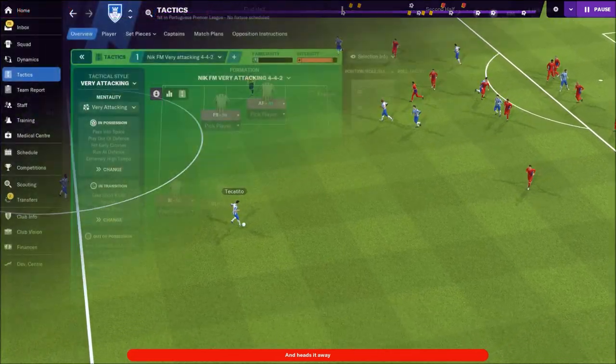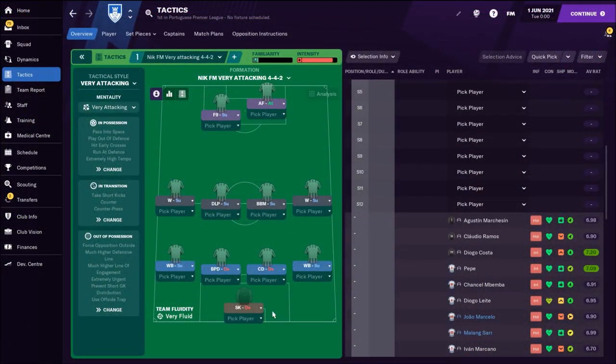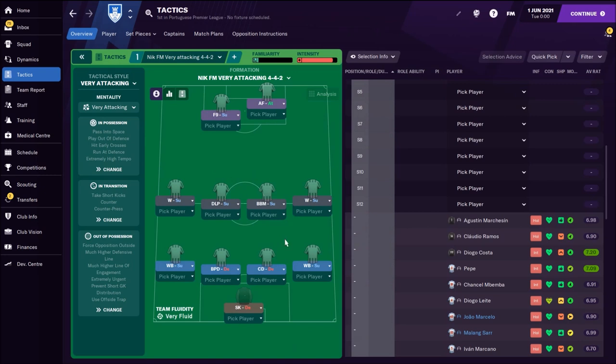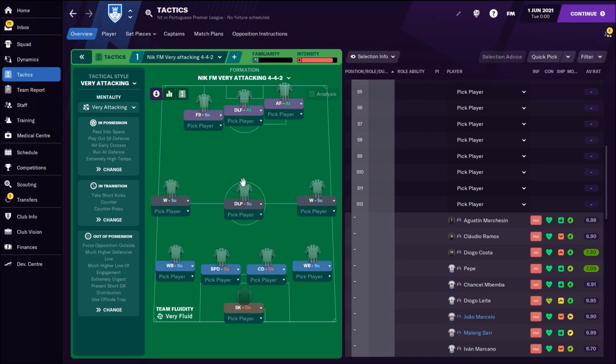My new tactic is in the 4-4-2 formation — you're going to bombard the opponent's box where you have two strikers plus a box-to-box midfielder who is running up. The most important thing is to have wingers with great crossing ability, because they hit early crosses and you're going to play direct football. Your wingers give straight crosses to your strikers, and the box-to-box midfielder also runs into the opponent's box. Most of the time you'll have about three players in the opponent's box. The deep-playing playmaker organizes most of your attacks, connecting defense with attack, and wingers need nice speed and crossing — that's the most important thing — on support duties.